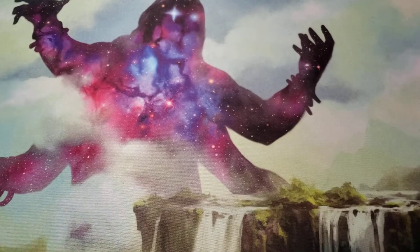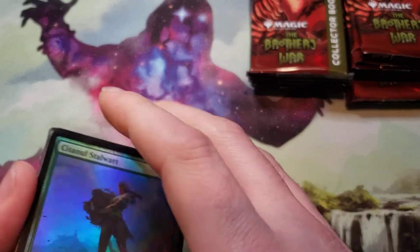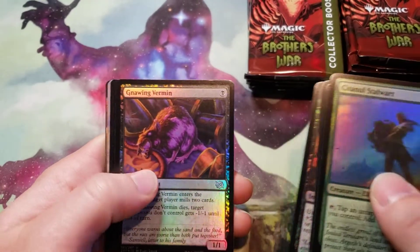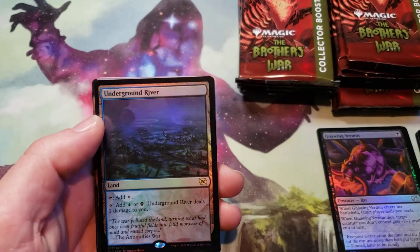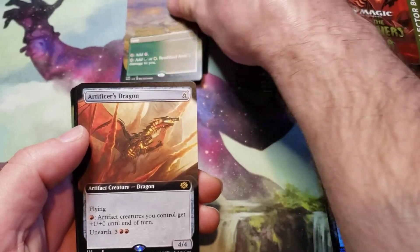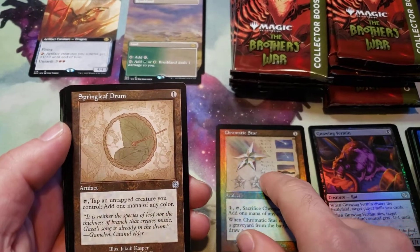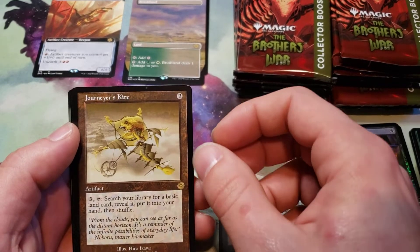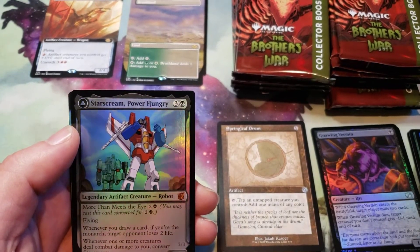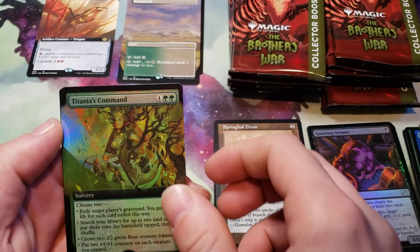Alright, here we go. I'm going to get these out. I got a Foil Ungram River, Full Art Brushland, Artificer's Dragon, Foil Schematic Chromatic Star, Springleaf Drum, a Journeyer's Kite, and a Foil Starscream Power Hunger, Starscream Seeker Leader, and an Extended Art Titania's Command.